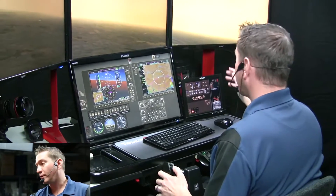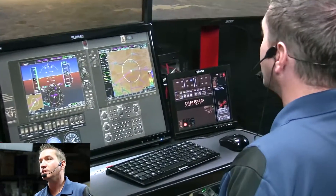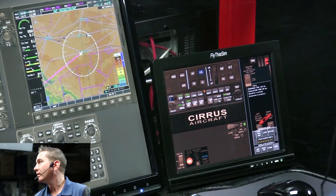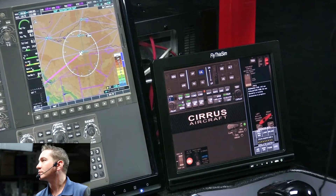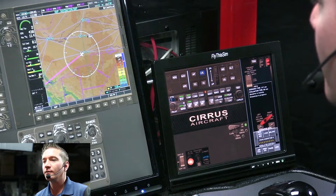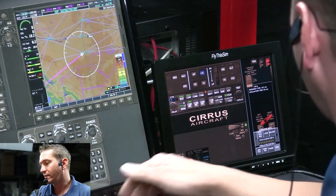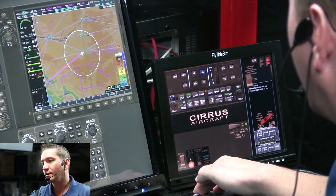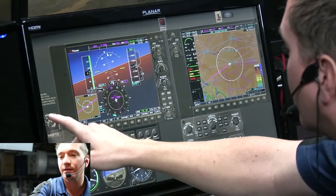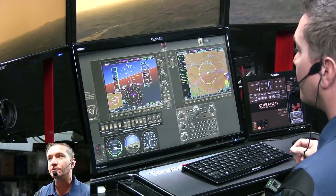We're going to run through our flow here. We're going to switch fuel tanks, turn our boost pump on, adjust our mixture, and adjust our throttle. Looks like we've got a little town or something over here, so we'll start heading that way. Getting to that airspeed — good. In this aircraft, we'll pull on the alternate air and cycle our mags. And that doesn't work.